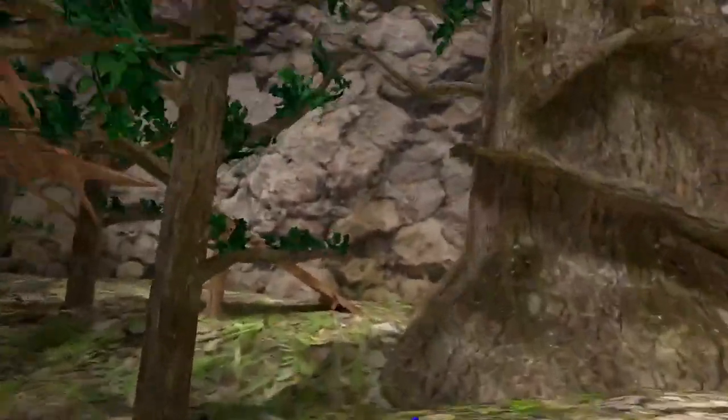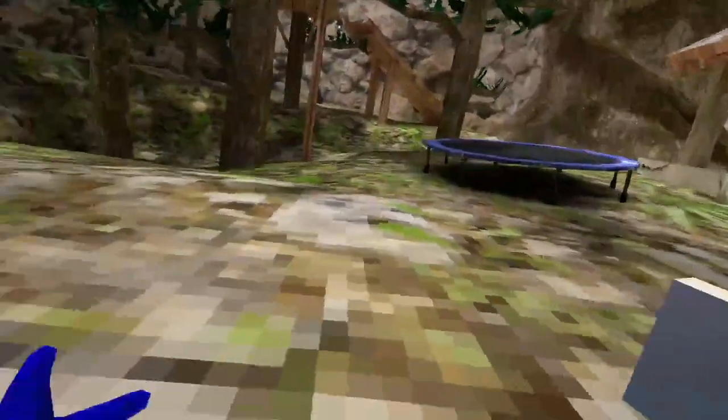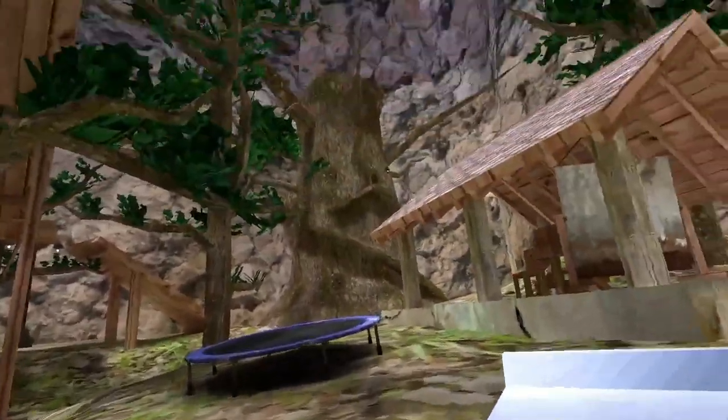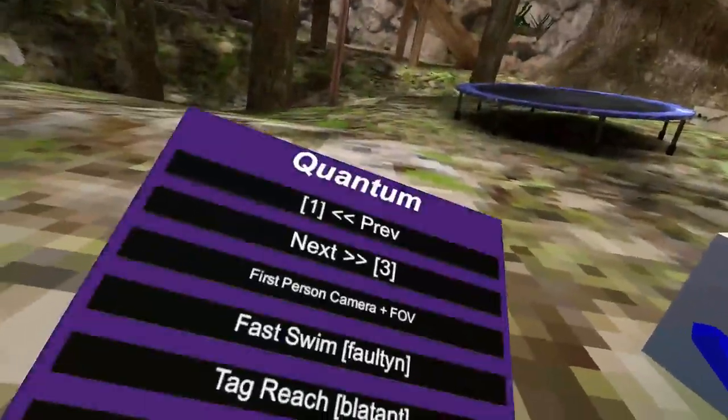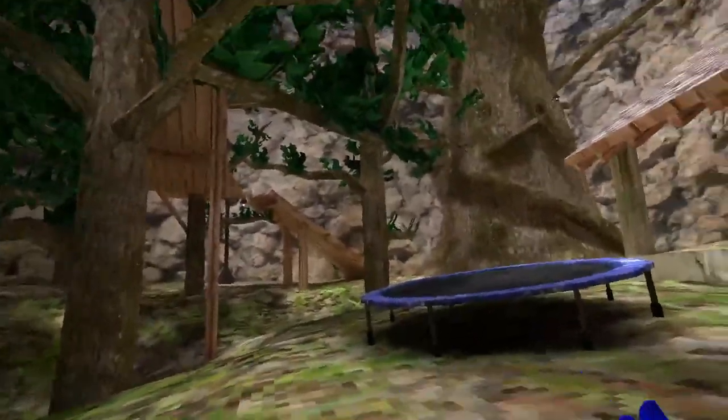Fly — you use your A button, it's like a slingshot. The longer you hold it the faster you get. Pretty cool. Next is first person camera plus FOV — I already have a camera mod so it's gonna affect that, but it actually works. Fast whips make you swim fast in the beach.